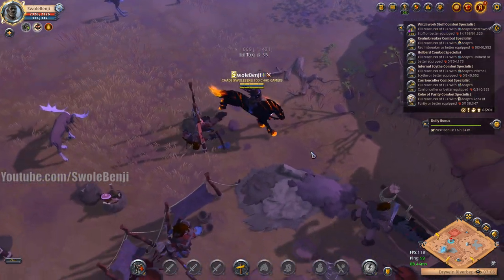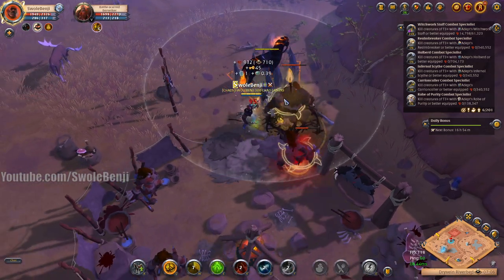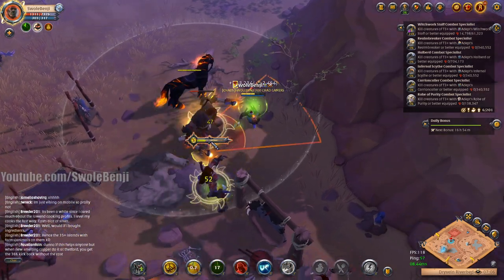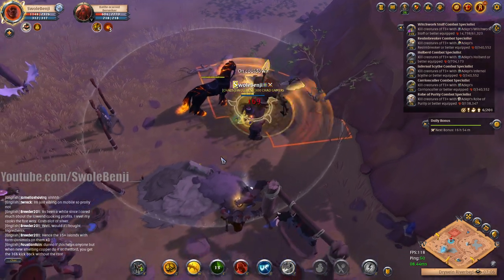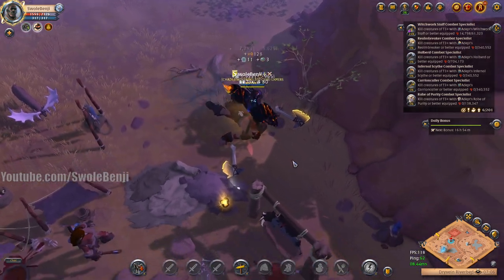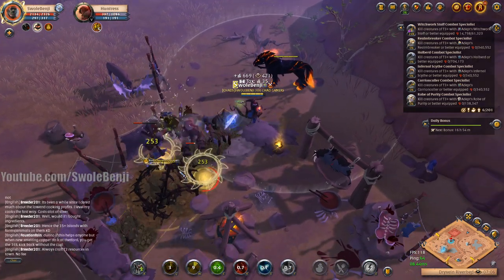These only give 3,000 fame each — they might sound like a lot, but it's really not. Go ahead and pop another Q under them — I'm taking some damage here, but that's fine. I have a Mercenary Jacket, I can use it and get my HP back. No problems.